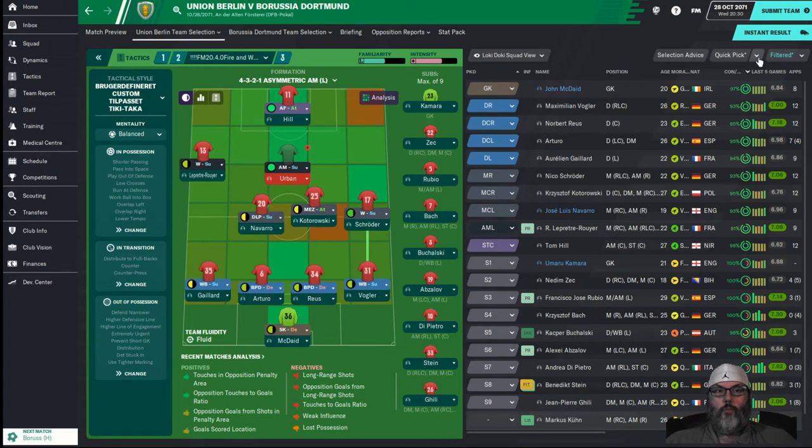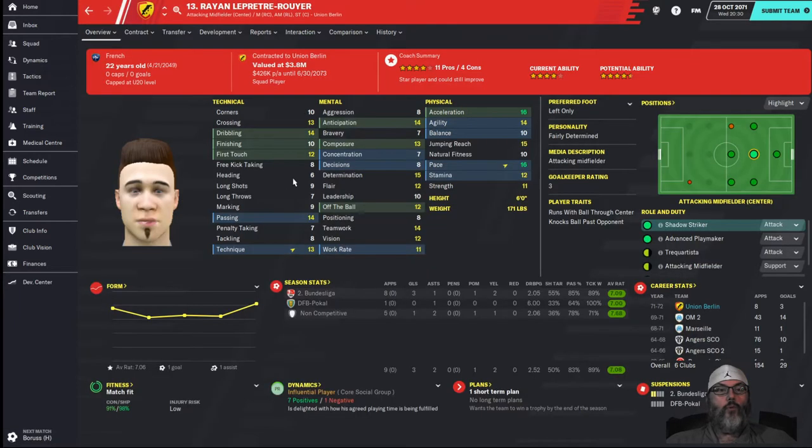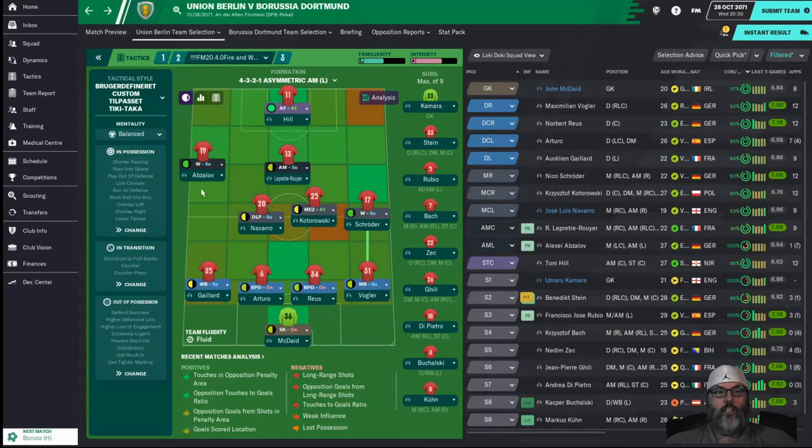We're back for the Borussia Dortmund game. I think we'll stick with this. Laparrette — Rouille, I think he's a good number 10 option. That's going to let Abzilov come in, who has great crossing and passing skill, so he's not a downgrade out wide by any stretch of the imagination. I'm feeling it — we're not playing against Drabon, so I fully expect Hill to score a brace.